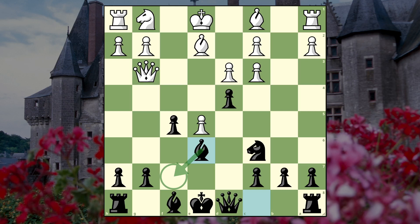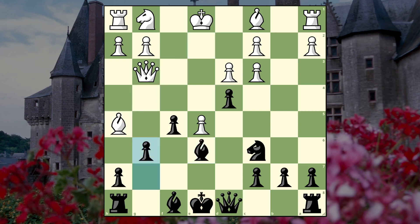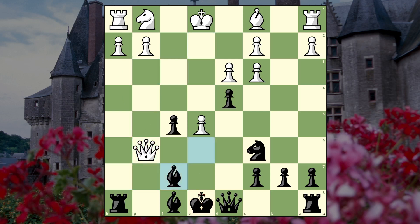We could even play g6, so let's think about that: if check, g6, now if there's takes-takes we have bishop f7 if we want it. The queen could still take on f5 though, and if the queen takes on f5 we have queen h4 check, but maybe g3 is fine. White sacrificed a piece and my king's open, but I can castle queenside. I'm wondering about queen d7 because there's e6 and then queen f6 attacking the rook - I don't know about that move.